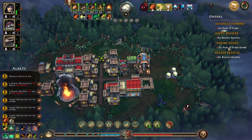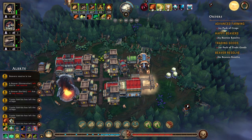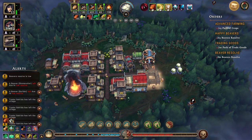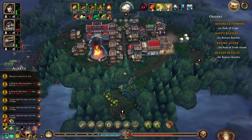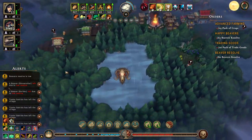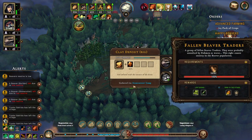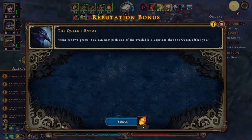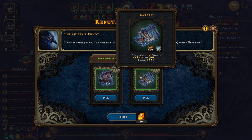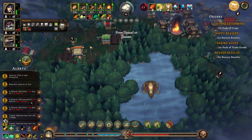We have 12 of 20 packs of trade goods. The beavers' resolve is still going down but we're in clearance now — be happy, please be happy. Is it because of this thing? I guess it's because of this thing. Smokehouse or bakery — we can produce biscuits in the bakery and we definitely want to produce biscuits.